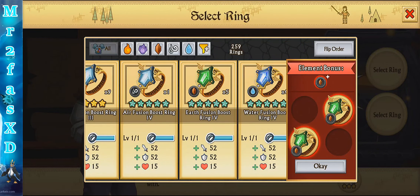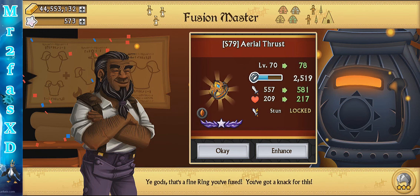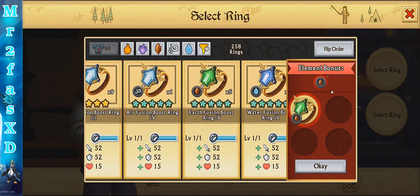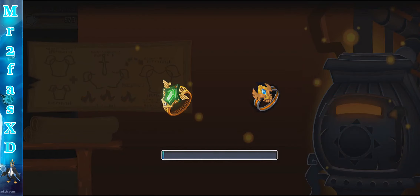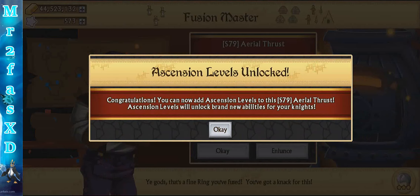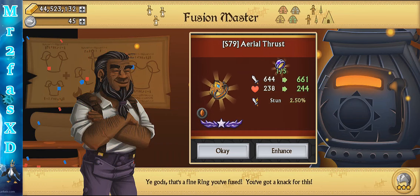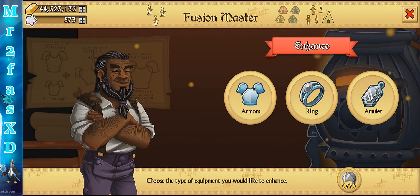That might be too much so let's just try one at a time and see what happens. Let's do one more — like I said it goes up really quick. Oh yep, it's already maxed! Nice. So let's enhance it once — I have a crap ton of silver coins.